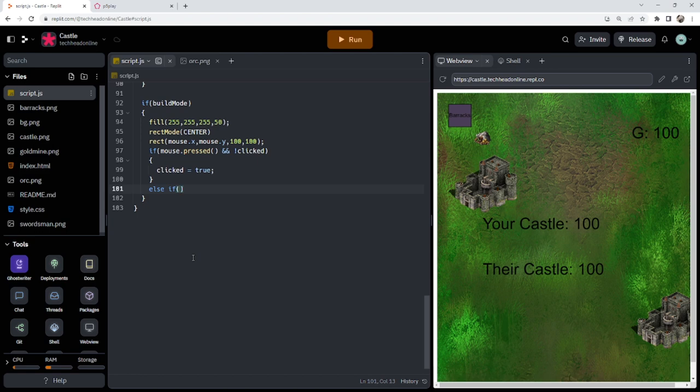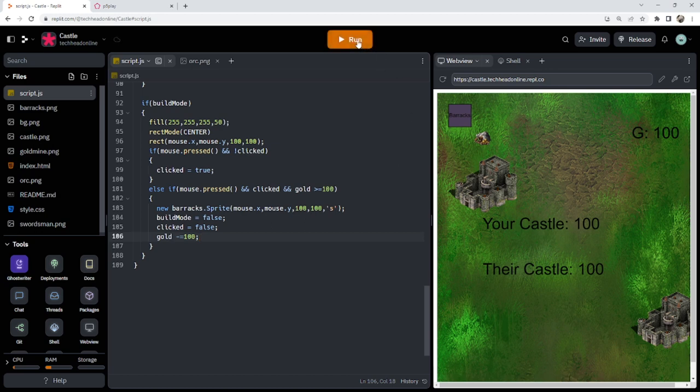I've got this done, so now I need to actually make the barracks. Else if mouse dot pressed, and clicked is true, and gold is greater than or equal to 100 — because it costs 100 gold — we make a new barracks dot sprite at mouse dot x, mouse dot y, 100 by 100. Then build mode equals false, clicked equals false, and gold minus equals 100. Now I click on the barracks button, place it, and my gold's gone. I've got a nice little barracks.